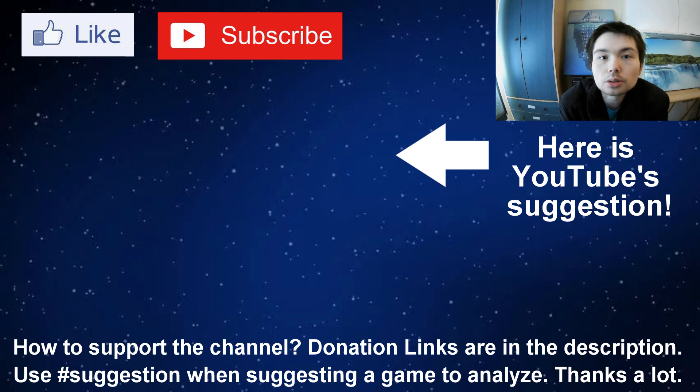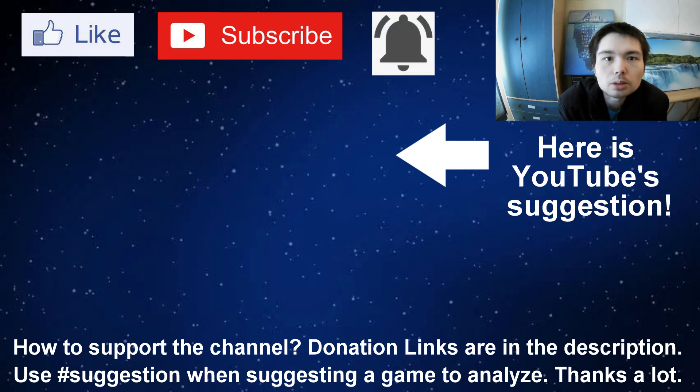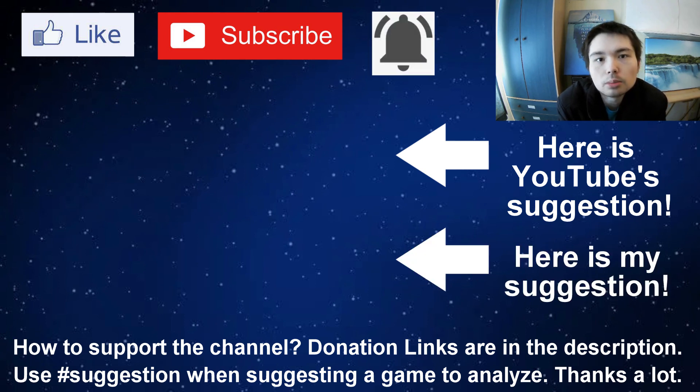Here's YouTube's suggestion for what to watch next. But maybe you don't like that option. You might like Farrugia versus Carlsen, Frankenstein versus Dracula. Or you might like Magnus Carlsen wins in 21 seconds versus Daniel Naroditsky. Thanks for watching.